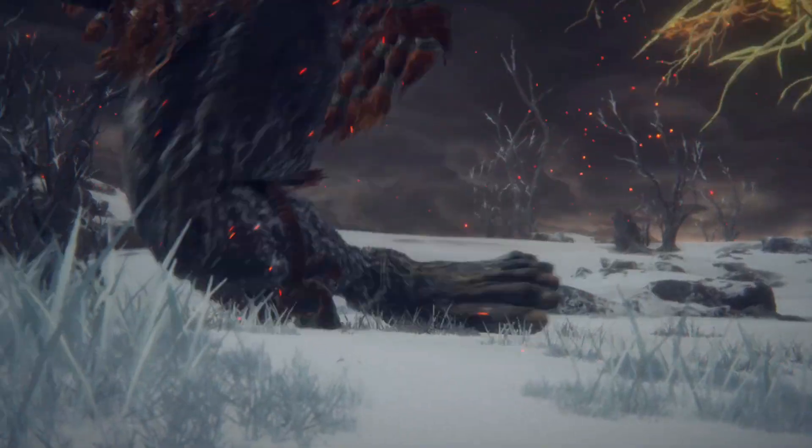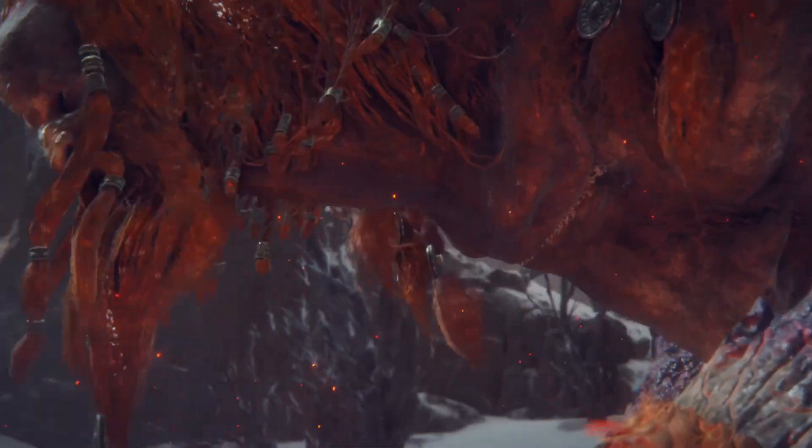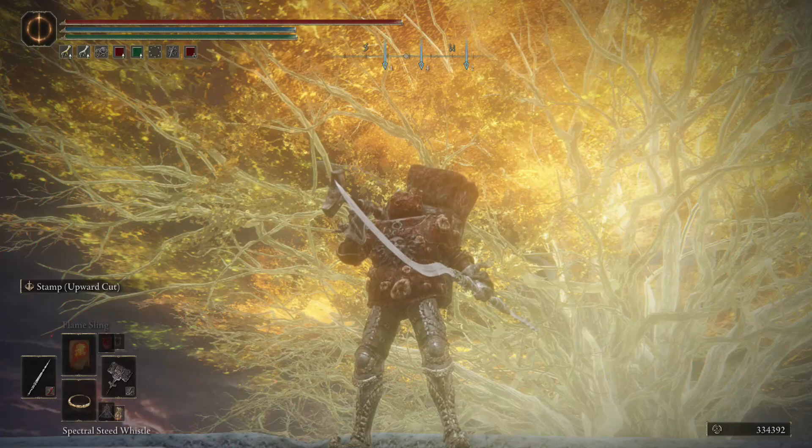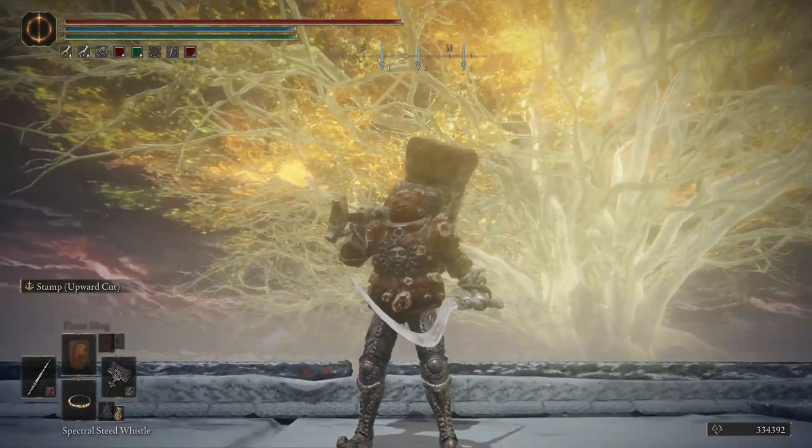So there you have it — that's how you beat the Fire Giant. Here we have a little cutscene of him dying. Luckily he is pretty easy. There is no second stage at all — he's very easy to deal with. So yeah, that's how you beat the Fire Giant.